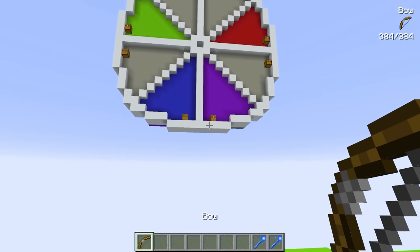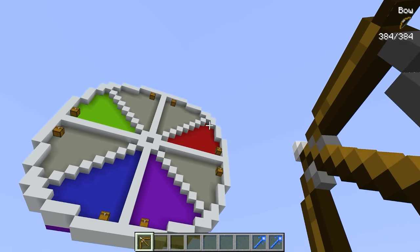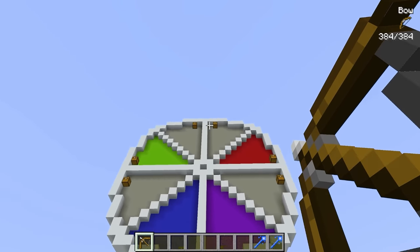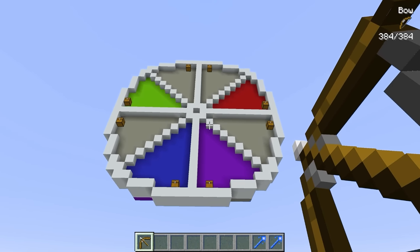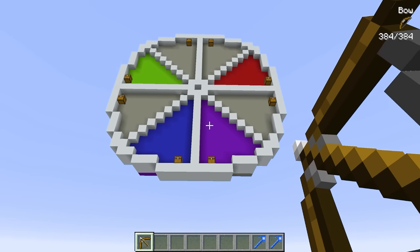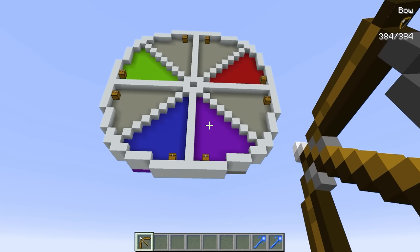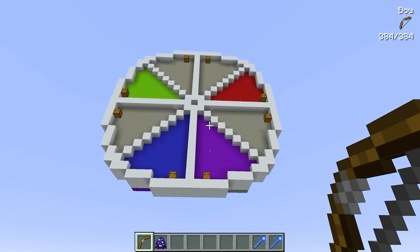Since we have no cheat sheet, we get to choose any color on this roulette wheel. What would be the strongest? I think I'm going to go with the purple one, because purple is usually associated with the cosmic mobs. If we can get some sort of cosmic mob, that will be an instantaneous win for us. Let's shoot the purple. What mob did we get?